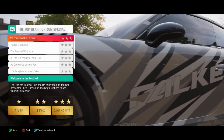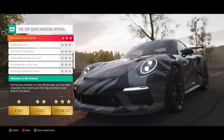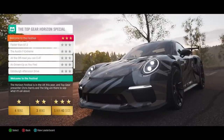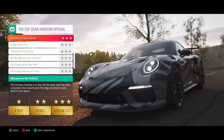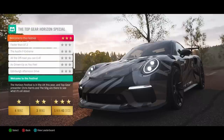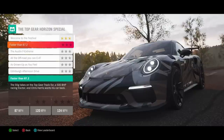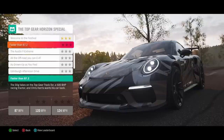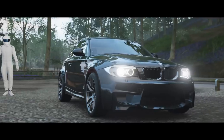Our first challenge was 'Welcome to the Festival' - the Horizon Festival is in the UK this year and Top Gear presenter Chris Harris and the Stig are there. Up next: the Stig takes on the Top Gear track tool - a 500 brake horsepower racing tractor - and Chris Harris wants his car back. We need to hit 124 miles per hour to get three stars.